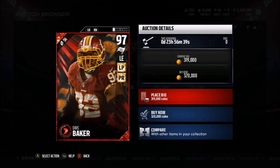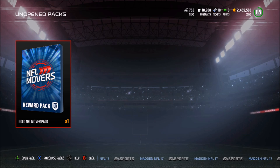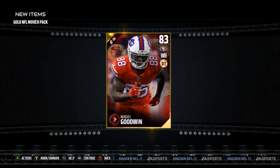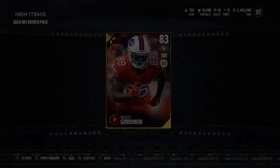If you guys are not doing these solo challenges, I don't know what you're doing, honestly. They're super easy to do, and you get a gold or better NFL mover. So I'm going to go ahead and open this pack for you guys and we'll see if we can get an Elite from this week's. And we get a Marquise Goodwin — so that's actually not too bad, to be honest. He's actually one of the most expensive cards and he has 95 speed. Worst case scenario, I might just keep this guy if he's not going for a lot. But let's go ahead and go to the auction block and see if we can find ourselves the new NFL movers.